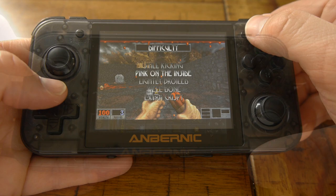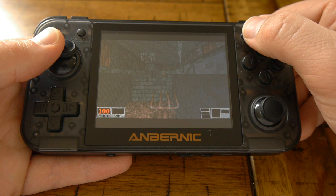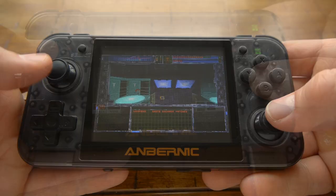Blood also runs terribly on here — completely unplayable. I haven't tested Duke Nukem 3D on DOSBox, but I'm certain it would also be unplayable since it uses the same Build engine. Luckily there's the eDuke homebrew port, which runs great if you want to play Duke 3D. There are also ports for other popular classics like Quake, Doom, Tomb Raider, Shadow Warrior, and Wolfenstein 3D, so you won't have to deal with DOSBox's shortcomings.